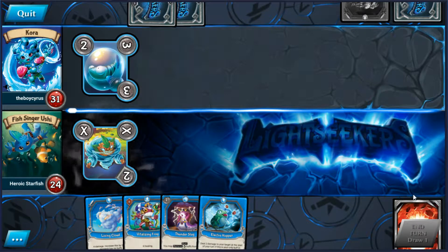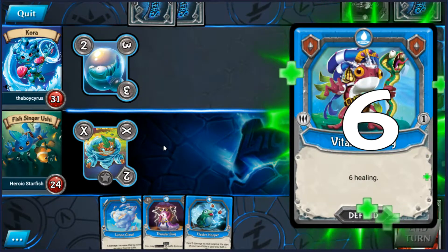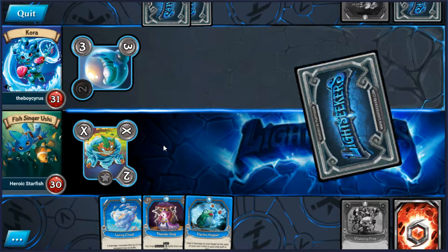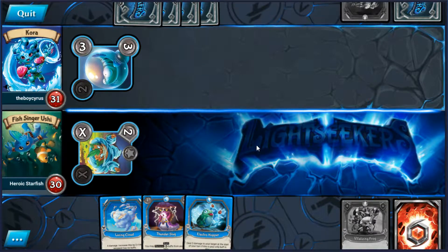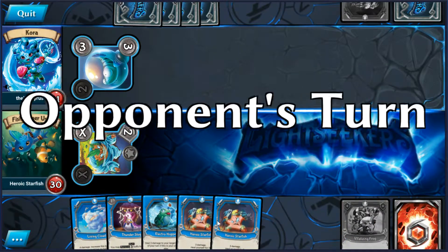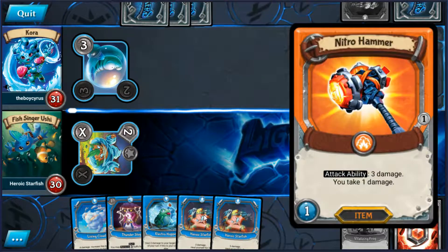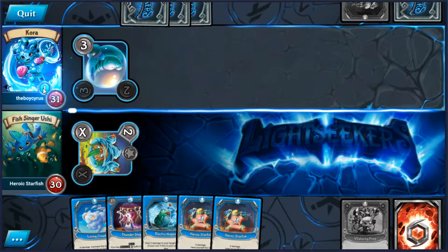Let's see if we can get ourselves a few extra cards, and then I suppose we could heal. Okay, nothing particular we want to play right now so we'll just end our turn. Double Heroic Staff there.